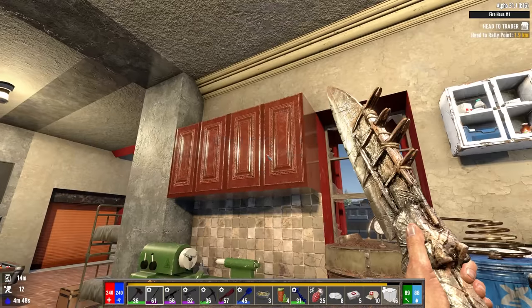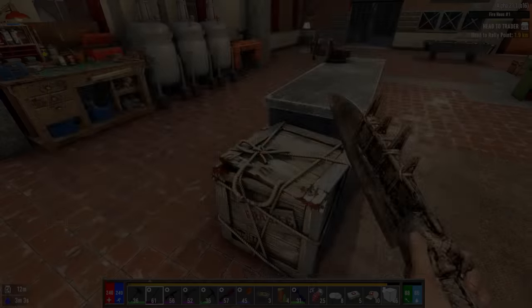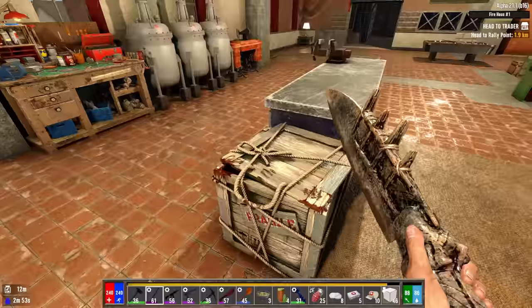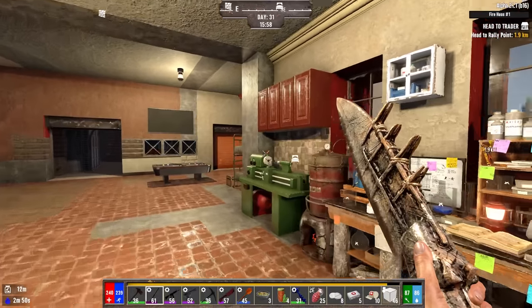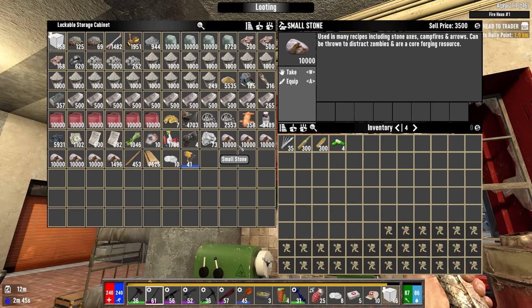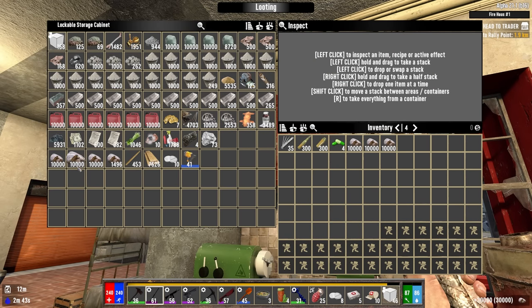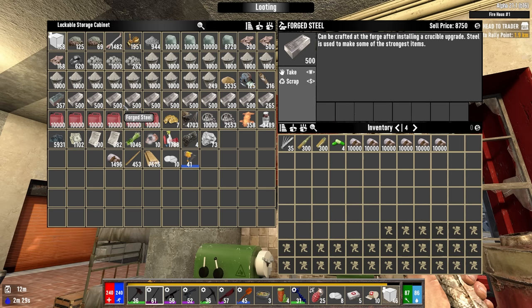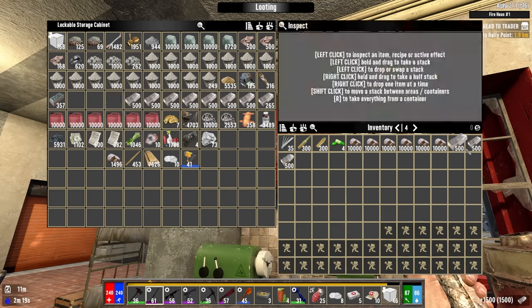I'll catch up with you in a little bit after I pack away all this stuff into the inventories. Looking pretty good here. However, this is not going to net us 100,000 dukes — well, probably we don't even need that many now because I've taken all those points into Better Barter, but I'm going to just overkill it. A stack of stone is worth 3,500 — I could sell all that stone. That's going to net me like probably 20 grand. Forged steel sells for almost 10 grand a pop — that would probably do it for us. I'll bring like three stacks of it.